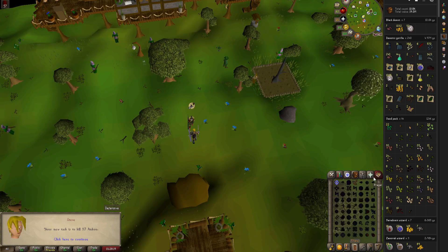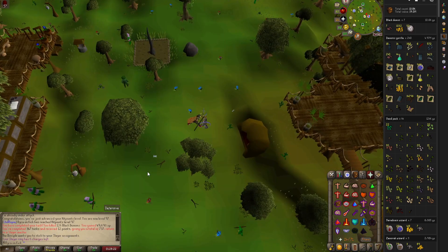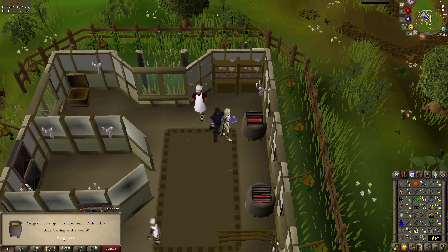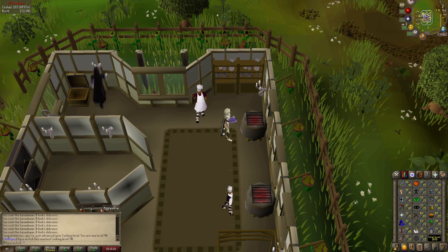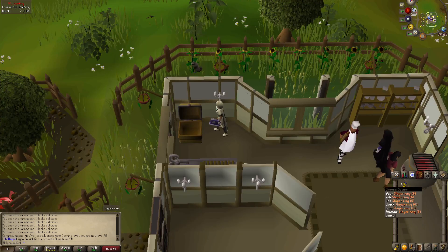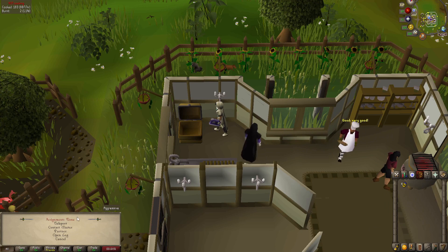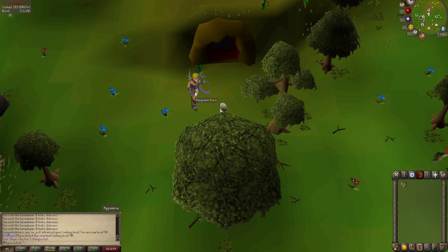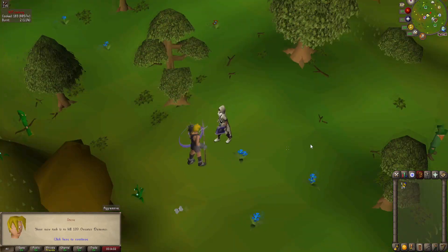Let's grab an assignment from Steve — 57 Kurasks, that one's quick. Oh snap, I just got 90 cooking! And after getting 90 cooking, now that I have time to do stuff, let's go get a slayer task. It's greater demons in Zivarok.